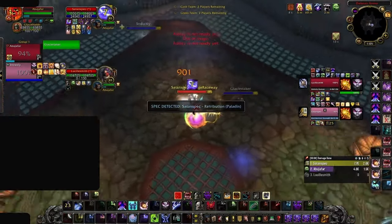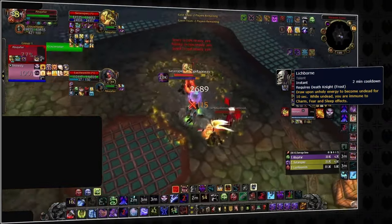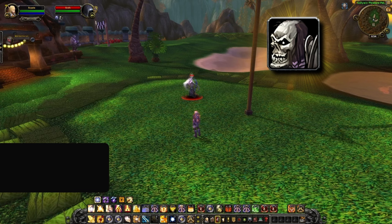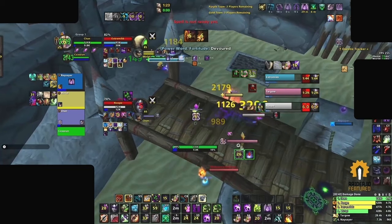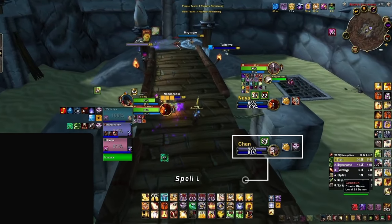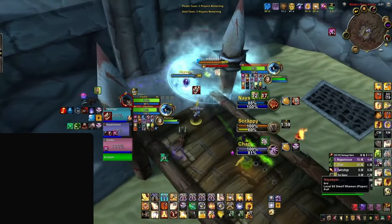Turn Evil can also counter one of the Death Knight's major defensives: Lichborn. When used, Lichborn turns the Death Knight undead, enabling them to Death Coil themselves for a massive amount of healing — unless they're feared by Turn Evil. Add Lichborn to your weak aura or Omnibar, then hit Turn Evil whenever you see it used. Finally, Turn Evil is also effective against Warlocks — specifically their Felhunter pet, which provides Spell Lock. If you need to cast but the Felhunter is available, fear the pet. Note this is less reliable if you're going on the Warlock themselves, as soul link damage can break the fear.